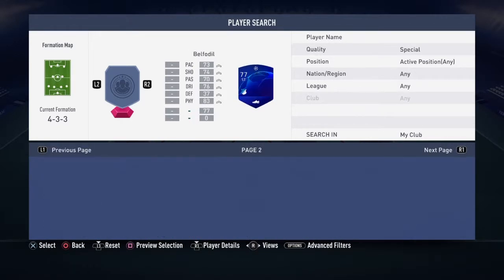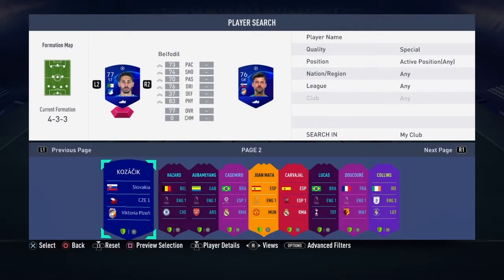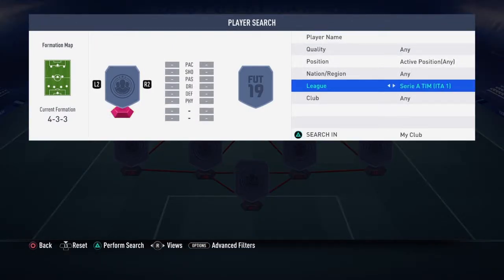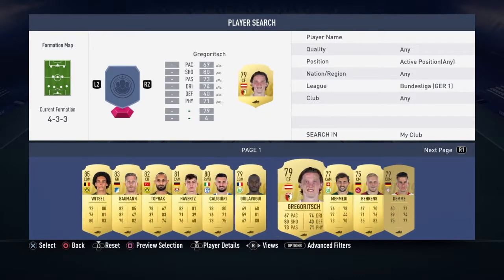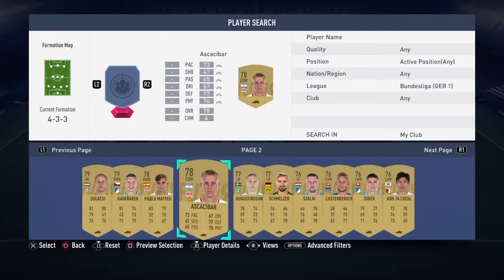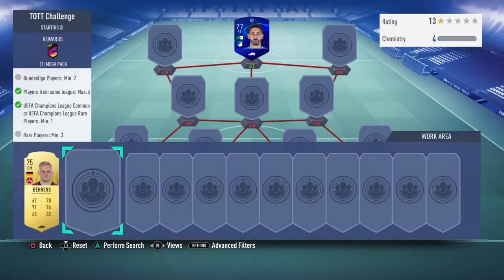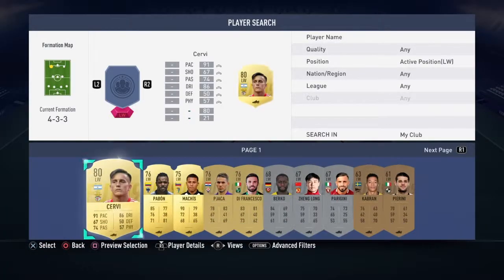I had a feeling that Champions League players would be needed — we've got the German one there — purely for the fact that they were a reward for the SBC the day before. Usually when they use something as a reward, like Scream players or in this case Champions League players, you get an inkling they're going to be needed at some point. So we can get the Bundesliga players here to get the chemistry up, though I can't seem to find any of them. We need some strong links down the wings if we can.